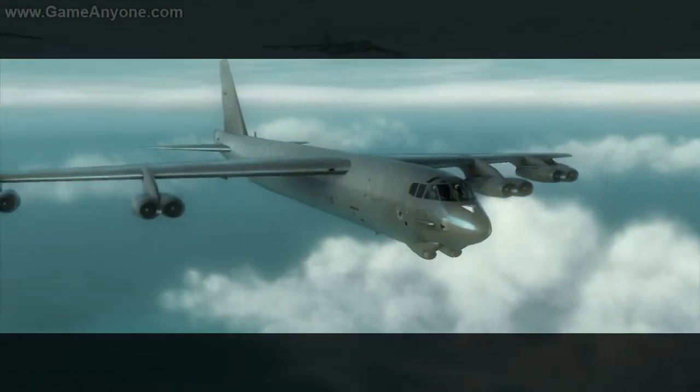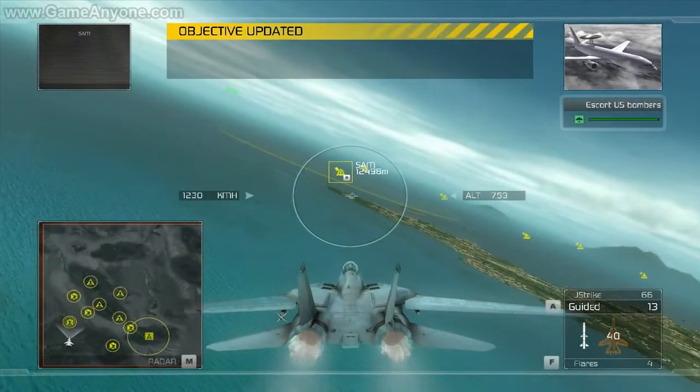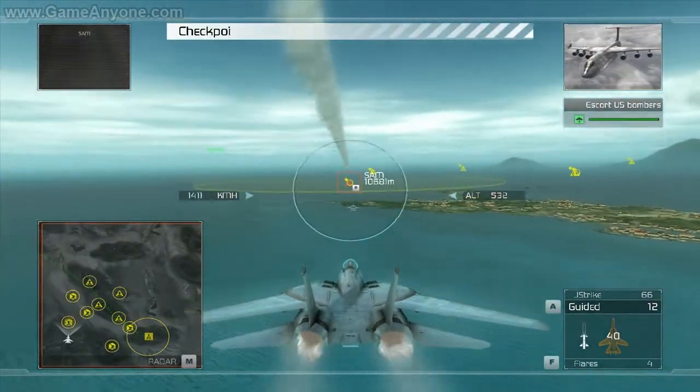This is Gargoyle lead. Entering the combat zone now. Copy that. Be advised that enemy SAM batteries and AAA are active in the zone. We're suppressing them now. Tell your pilot to make sure he's thorough. I don't want to get a SAM up my tailpipe.